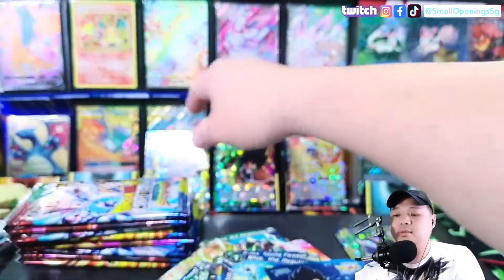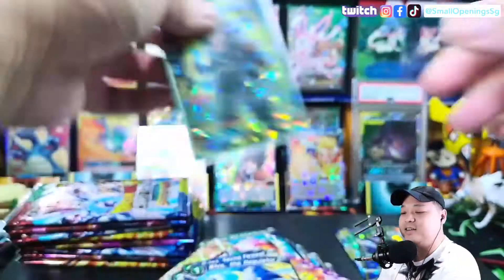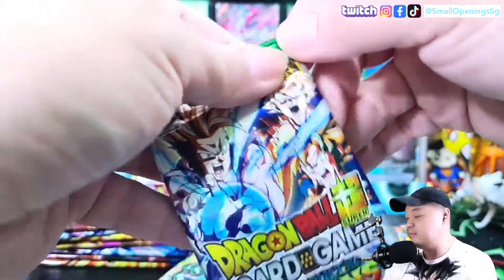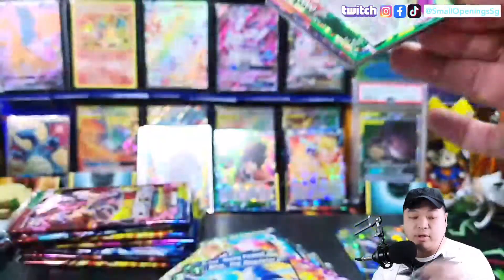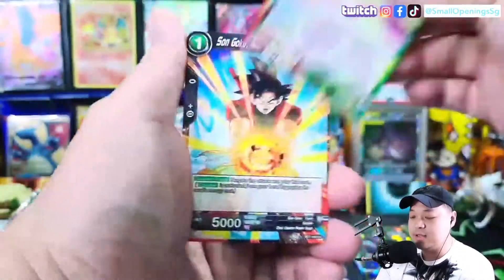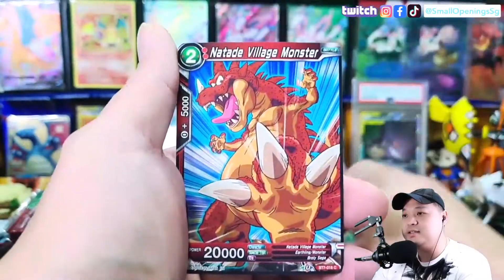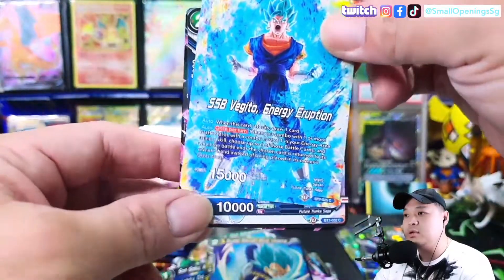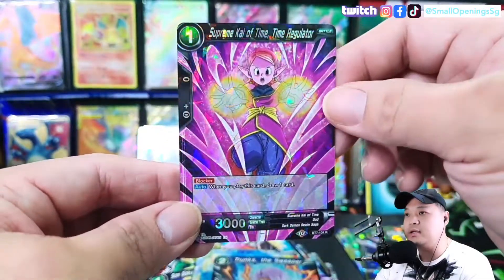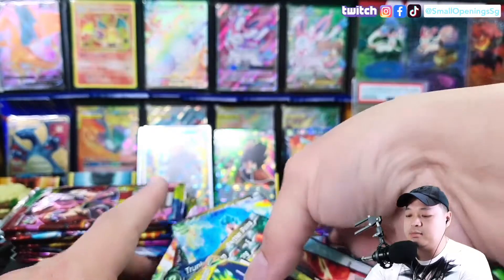I'm using the Dragon Ball sleeves. Let's speed this up. The thing that I really want is the Special Rare Signature card — Super Saiyan Blue. It's common and this will be a regular rare. If we didn't get anything on the reverse slot then it's just gonna be a regular rare.